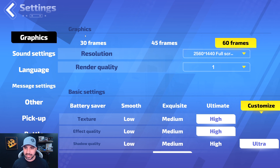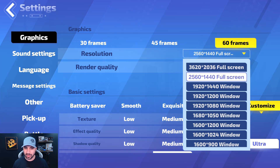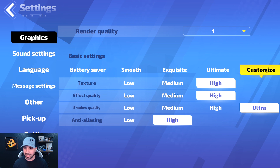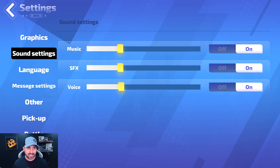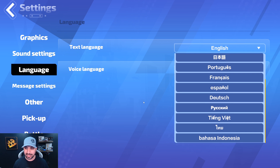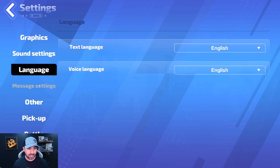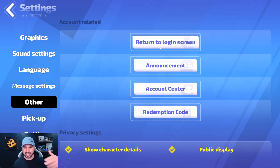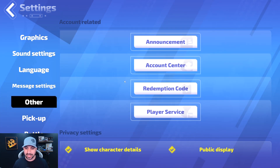When you look at graphics, right now the game is capped at 60 frames. Resolution goes up to whatever screen you are using. I've got my render quality at one, which is maximum, and I've got custom settings at high, high, ultra, and high. For sound settings it's pretty simple — music, SFX, and voice. Language settings let you change to a lot of different languages. Message settings offer world or system, and there are also options for logging out, announcements, and news.